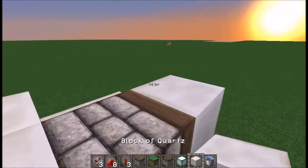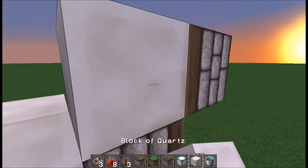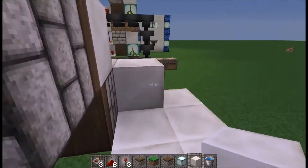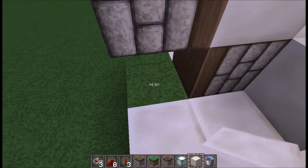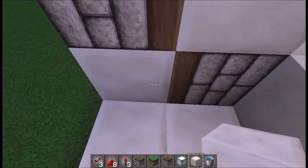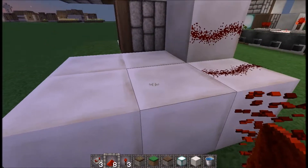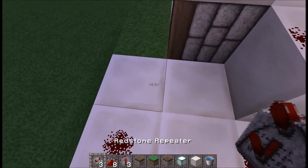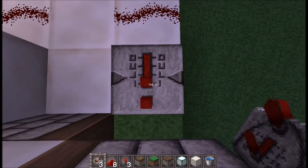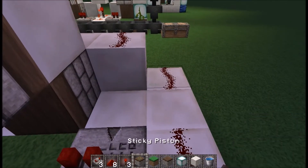Above that, you're going to want to have a sticky piston, and then a block in front of it. This has created an update circuit — so when this pushes out, that pushes out in the opposite way. When a block comes here, this pushes out and updates this piston due to redstone. Place redstone dust, redstone dust, redstone dust. Then we want a repeater set to one tick — default is fine. And a redstone torch. Now this whole thing is activated.